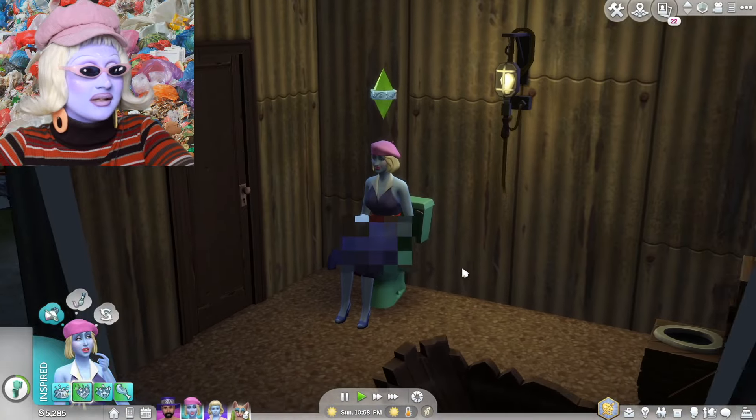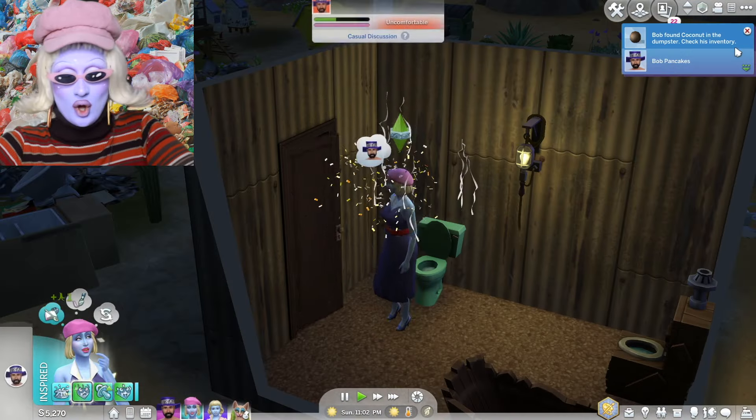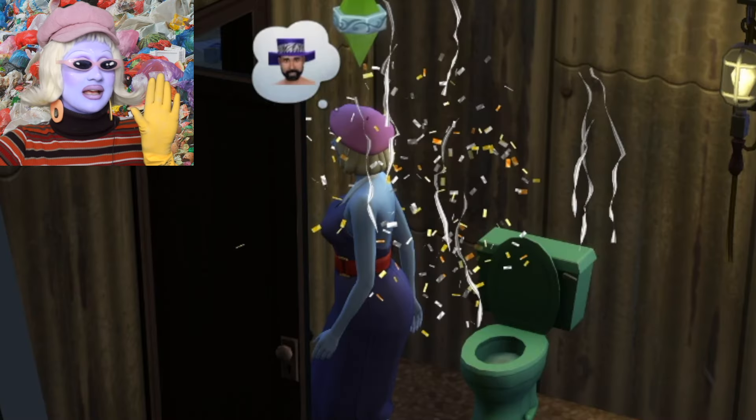Stunning Pancakes is going to take a test. This is official — Bob Pancakes has found a coconut in the dumpster, and Stunning Pancakes is with child!